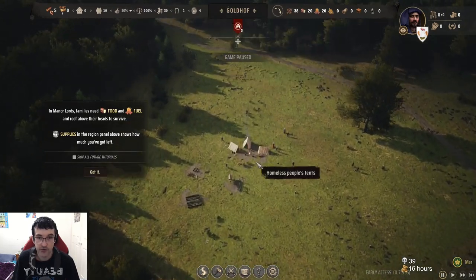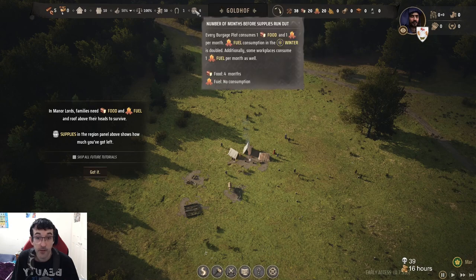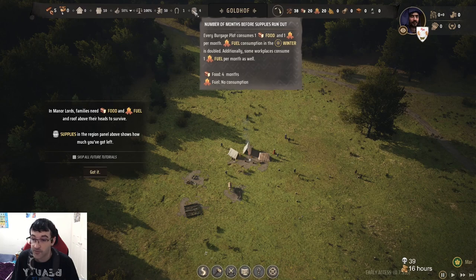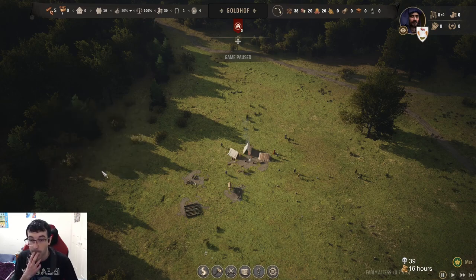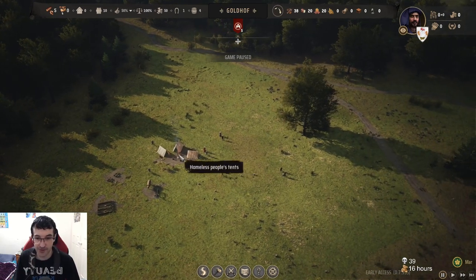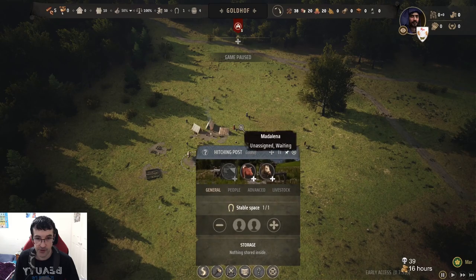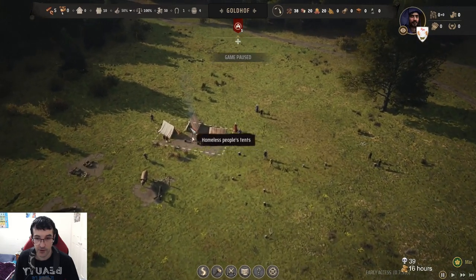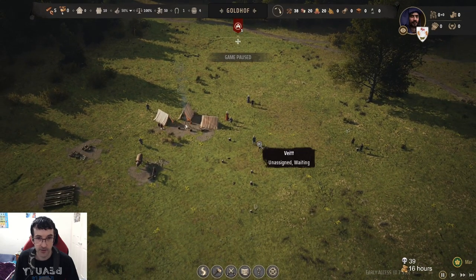Let's pause. Food and fuel and a roof above their heads — supplies in the region panel. We got four months of no fuel consumption. Do I need to hit play for more tutorials to come up? I've got a storage, a kitchen post, and a bunch of people unassigned.